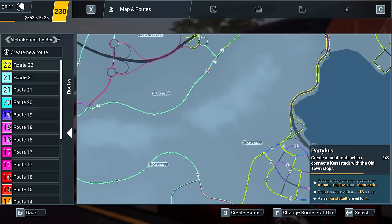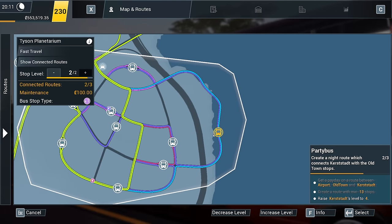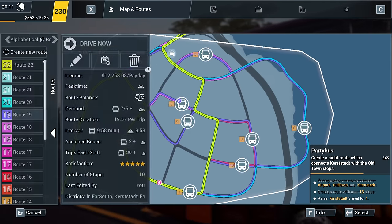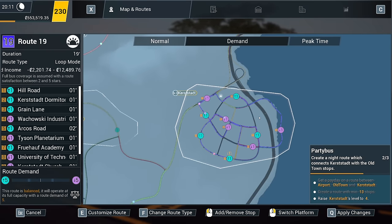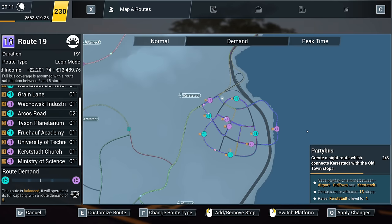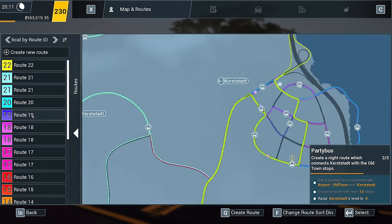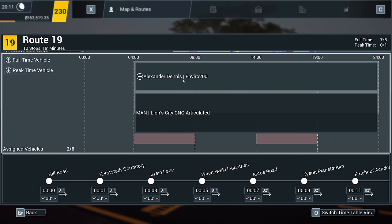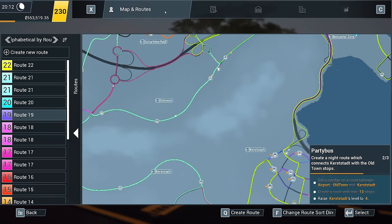We need to pop down to Kerstadt now. What route actually goes round Kerstadt? Let's have a look - show connected routes. Is it Route 19? Yeah, it might be actually. Yeah, it's the 19 that's the circular. So let's go drive the 19. What have you got? You've got an Enviro 200 and an articulated CNG Lion City. Well the CNG Lion City is the one we want.